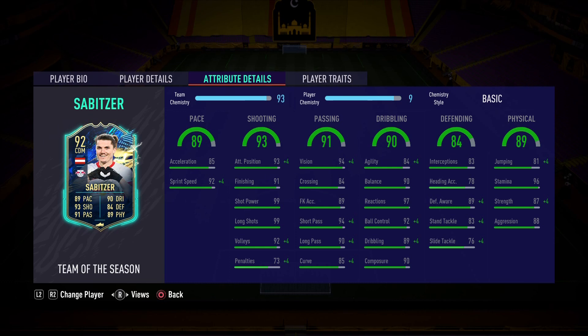Move over Renato Sanchez, move over Vieira — Sabitzer has arrived. Just look at those stats: every single stat is in the green and he's going to be incredible in-game. I'm going to be playing him as a box-to-box midfielder and seeing what he can do on both the offensive and defensive sides of the pitch.